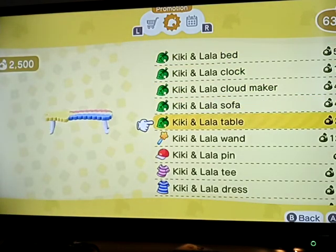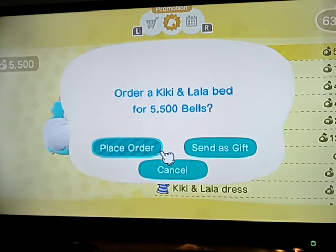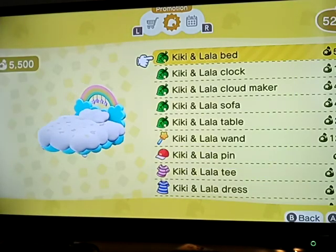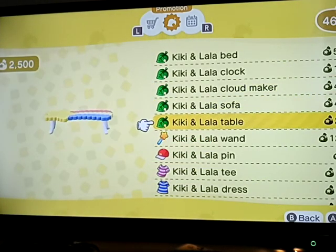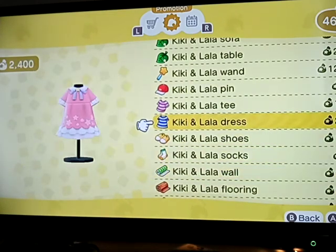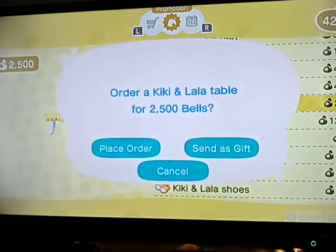Oh, here it is. They are now special items - all of these things are now special items available to me. Now I don't know if they are only going to last for one day. I've ordered two now - what a dimwit. Kiki and Lala Clock - we'll order that. Kiki and Lala Cloud Maker - we'll order that. Sofa, table, wand, pin, tea. Wow, this is just absolutely amazing - so much stuff. Is it like once I've ordered it once then I can just get it over and over? Five a day - that's it. There we go, they are all ordered.